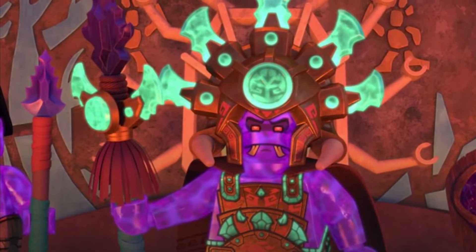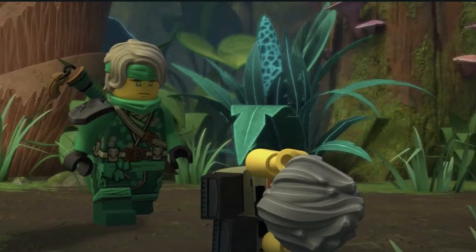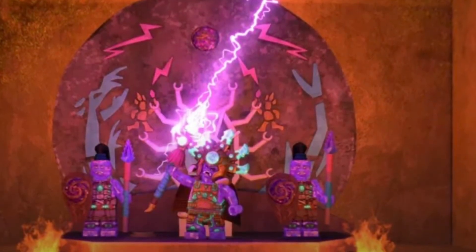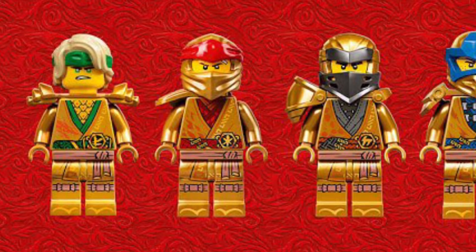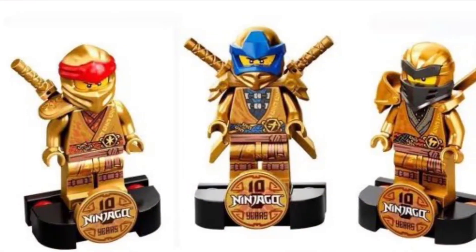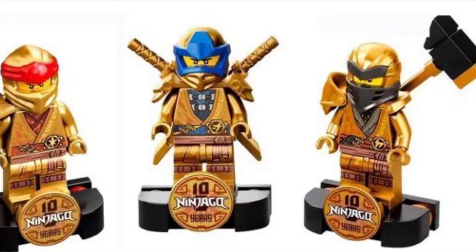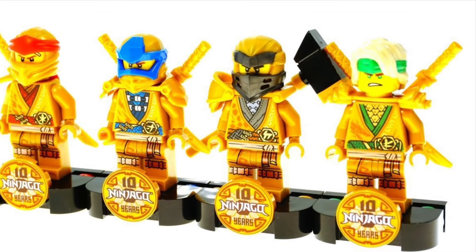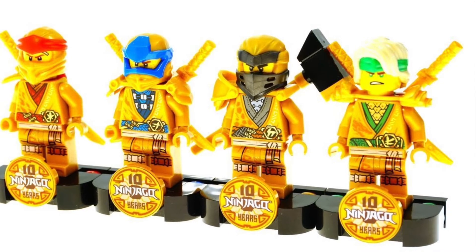This might be an unpopular opinion because maybe a lot of people like these. I can't rank them or give big thoughts since I don't have them in hand — if I did, maybe I'd feel differently. From what I've seen, these figures just do not look the best. I get what they're going for: Kai has the Secrets of the Forbidden Spinjitzu look, Cole has the Master of the Mountain look, Jay has the Prime Empire look, and Lloyd has the Island look.